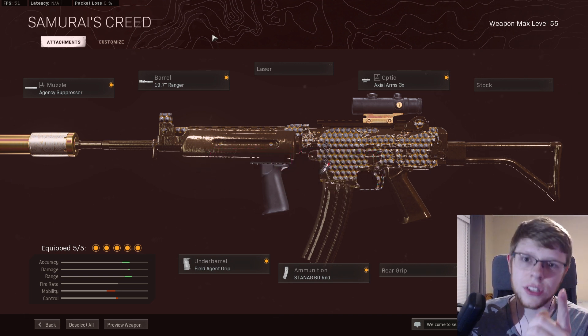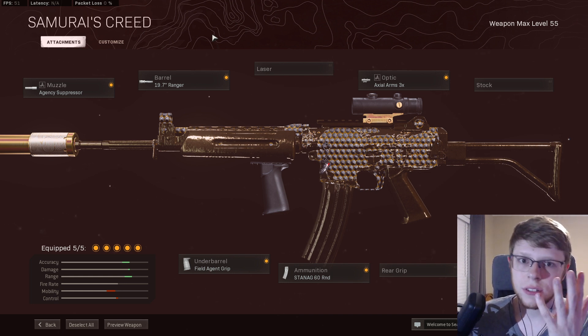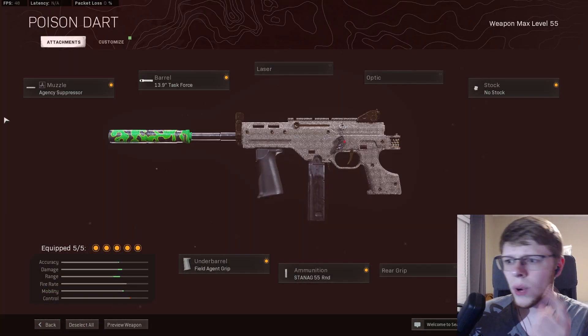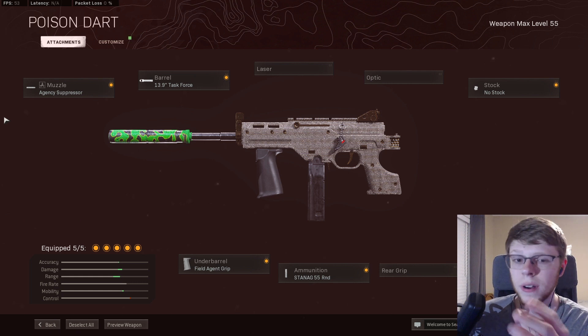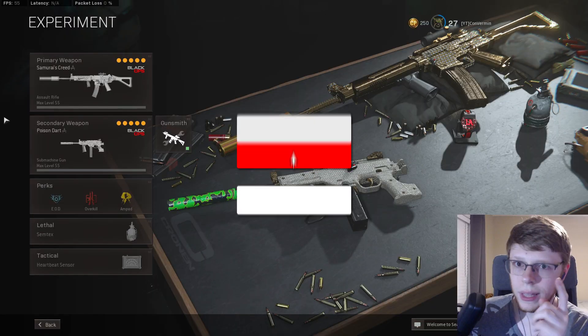For the Krig, we're running the agency suppressor, ranger barrel or takedown barrel — user preference, I prefer the ranger — 3x zoom, 60 round mag, and the field agent grip. For the LC10, we've got the agency suppressor, task force barrel, field agent grip, 55 round mag, and no stock or raider pad depending on which you prefer. I prefer the no stock attachment despite the slower aim-down-sight speed.